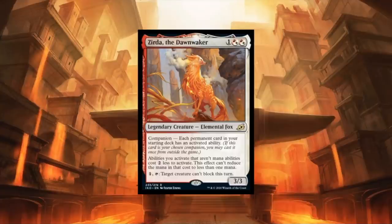First, let's take a look at the card. It's one red/white hybrid mana for a 3/3. It has companion — each permanent card in your starting deck must have an activated ability. The part that is really powerful is: abilities you activate that aren't mana abilities cost two less to activate. This effect can't reduce the mana cost of the ability to less than one.